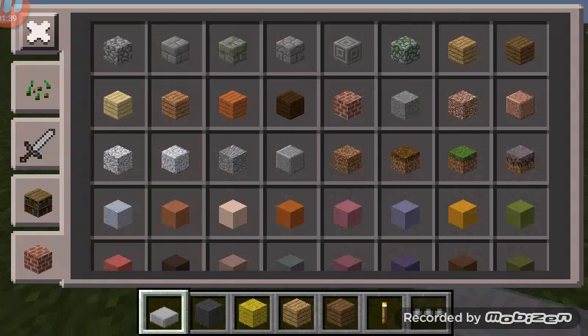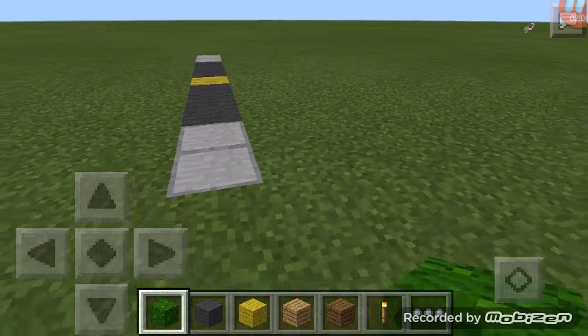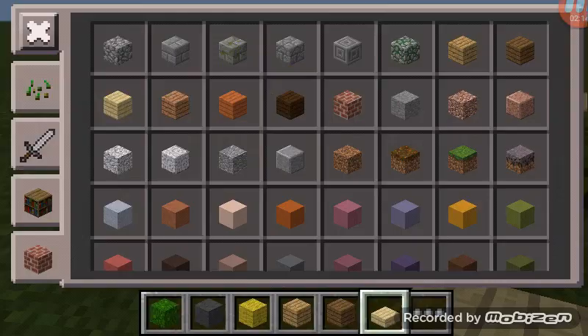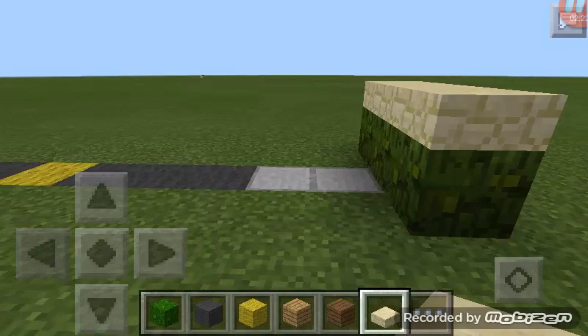What I've started to do for my fence and for my houses is use this — I'll just move that all the way. I've started doing it like this. And that's actually a jungle weave. Sand slabs, stone slabs like that. So that's how I have it.